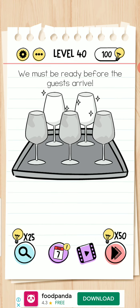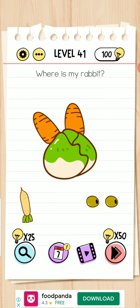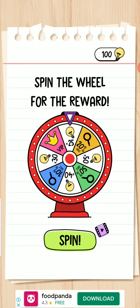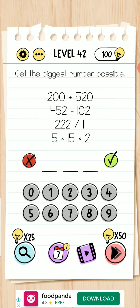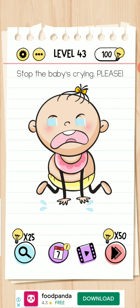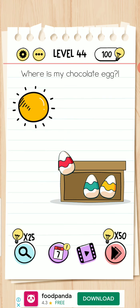You must be ready — press your finger on the ugly glasses. Get the biggest number possible. Stop the baby's crying — please move your device upward. Level completed. Where is my chocolate egg? Move it here.